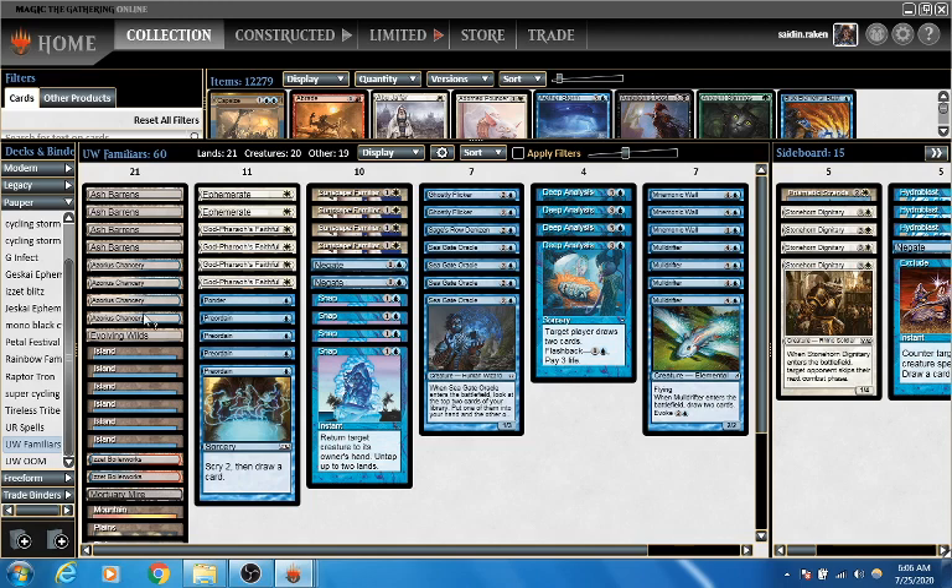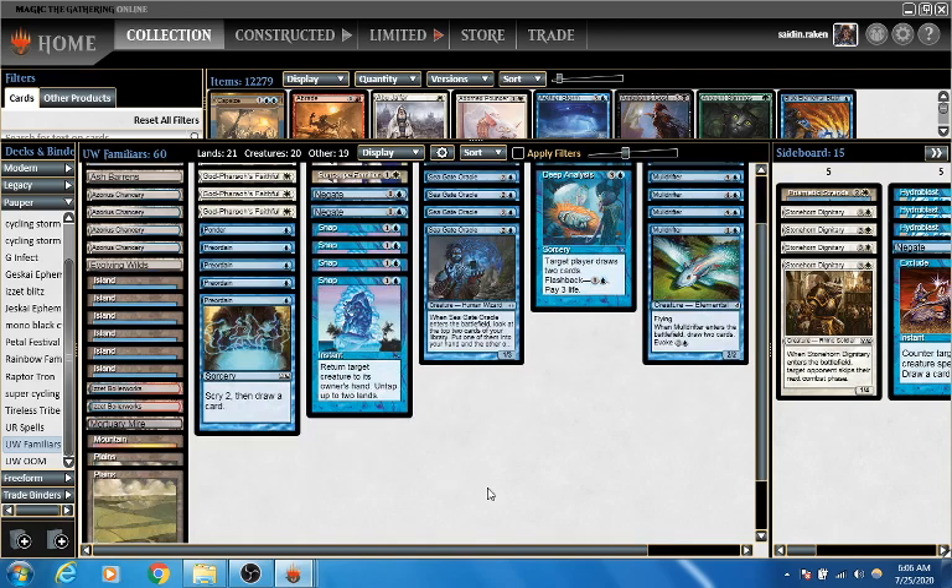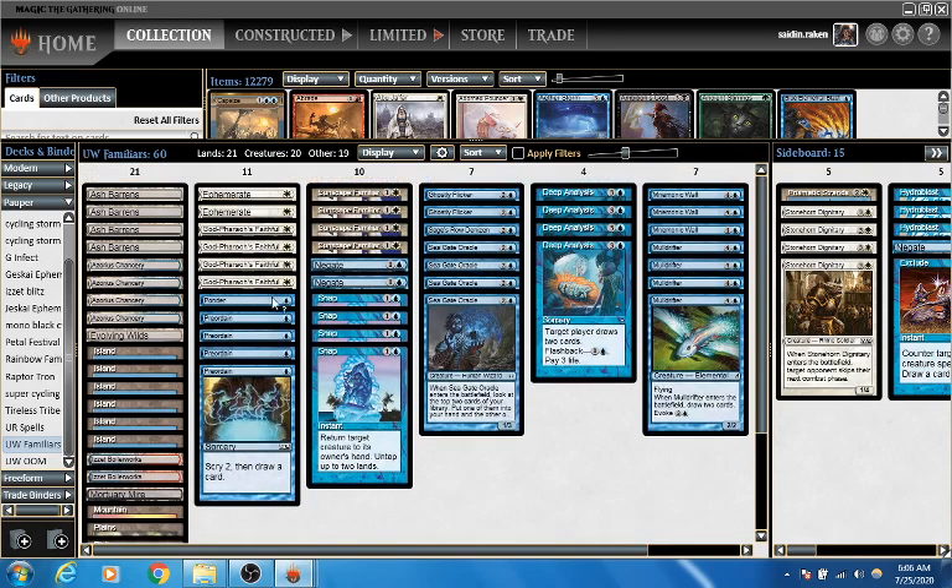The mana base is the six Bouncelands and then five Fetches. I have six regular Islands, a Mountain, and two Plains. I'm also working on five Cantrips here. The other option would be to add an Evolving Wilds and cut the Ponder. I'm not sure if that is better or worse. It would make it a little more consistent to get the Mountain post-board probably, but I like being able to set up my draws in the early turns and have five ways to play Godfairos Faithful and Cantrip in the case of Burn.